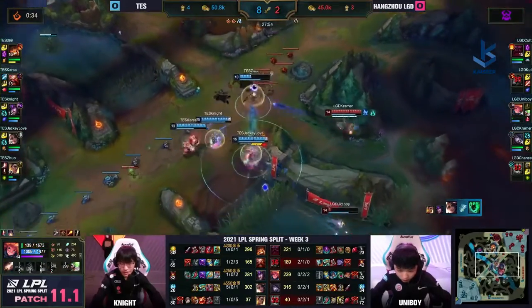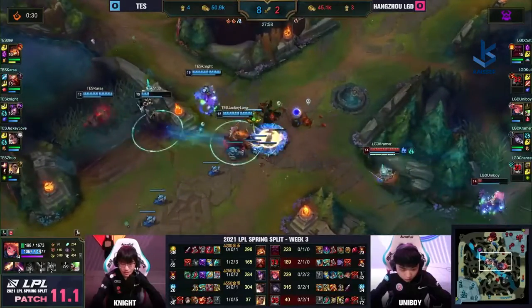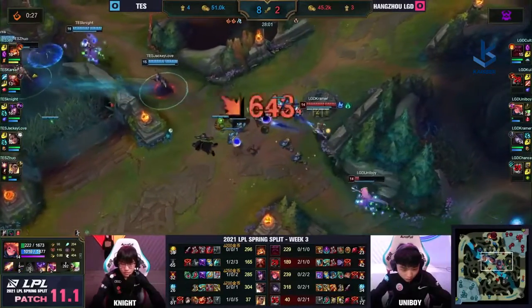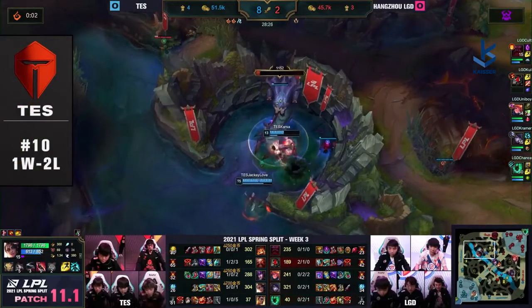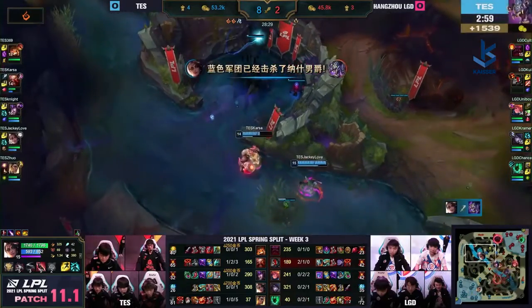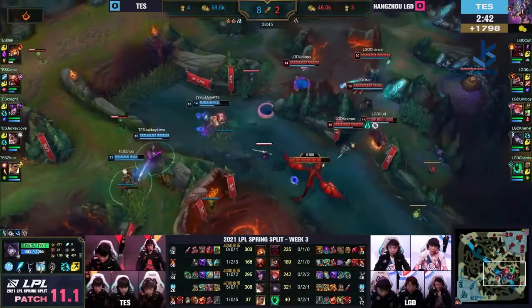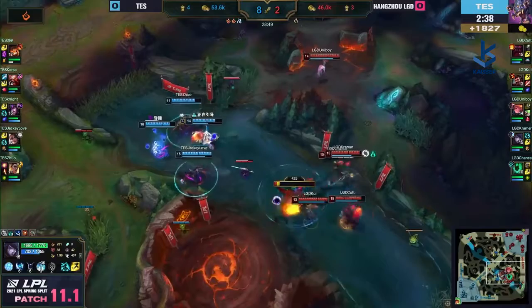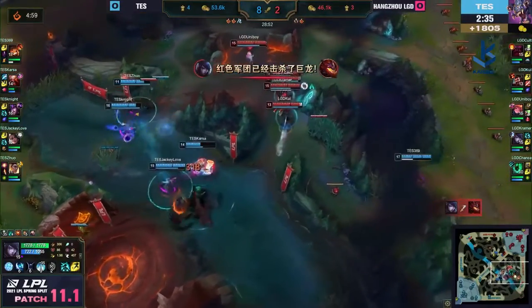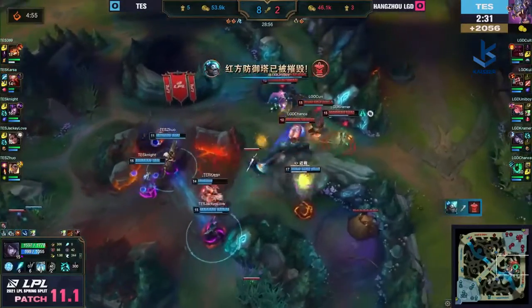Easy kill onto Chance for the double for Jackie Love! They've got a ticket to the mid lane, they can go to the Drake, they can go wherever they want as Uniboy is forced away. A barrel — and with 369 they can even move toward this dragon. They've got all the time in the world. Bear in mind Karsa is here, he has Smite. Quay is arriving, but Karsa one level up, burning through the dragon.